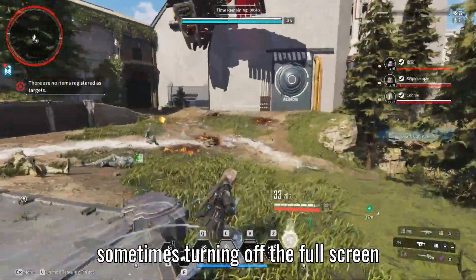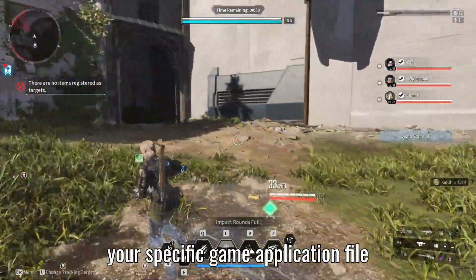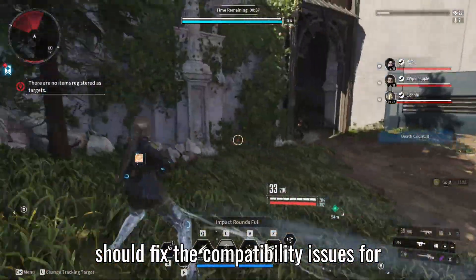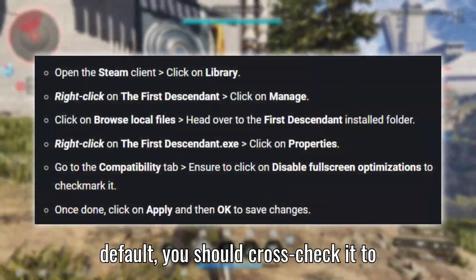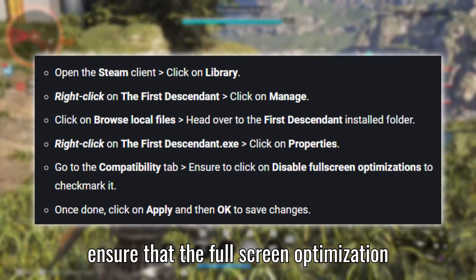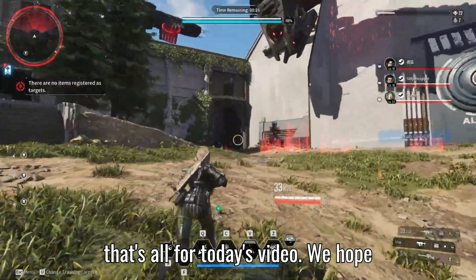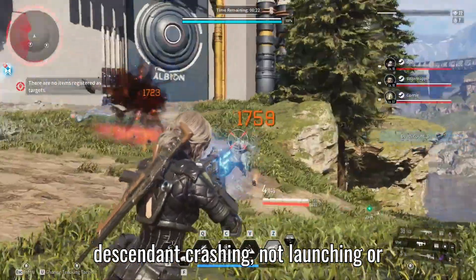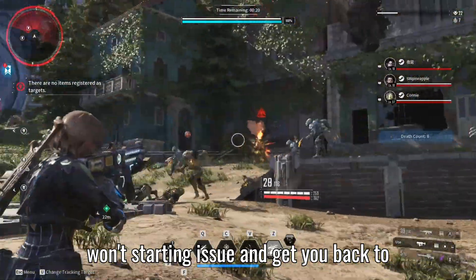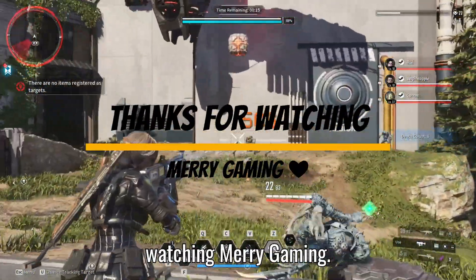Sometimes, turning off full-screen optimizations by the Windows system for your specific game application file should fix the compatibility issues for some PCs. Though it comes disabled by default, you should cross-check it to ensure that full-screen optimization isn't enabled. We hope these fixes help you resolve the First Descendant crashing, not launching, or won't starting issue, and get you back to playing your favorite game. We'll catch you in the next video. Thanks for watching. Merry gaming!